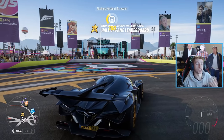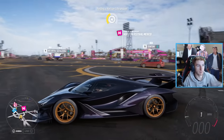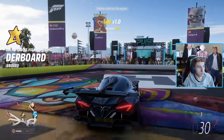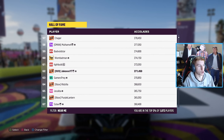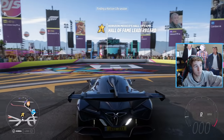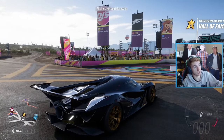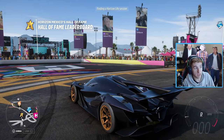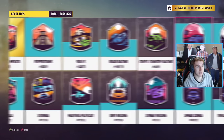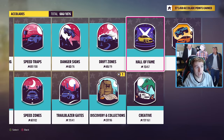Now once you've completed that you will officially be on the Hall of Fame. It'll tell you to come down to the Horizon Mexico festival. You can come into this leaderboard and see where you are — me for example, I'm 62. It's not great. I'm hoping to be higher by the end of the day after I do some grinding. On the Horizon Wall of Fame you'll actually see banners of everyone that's on there — you can see Joe over there, and me over there with Jeremy Clarkson's face. When you unlock the Hall of Fame you'll also get access to the Hall of Fame accolades.